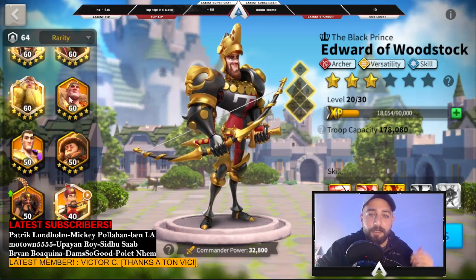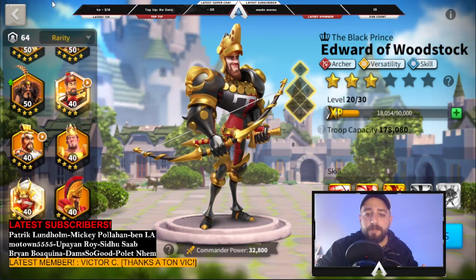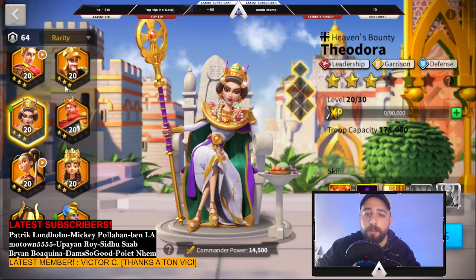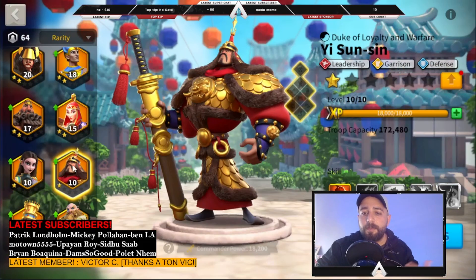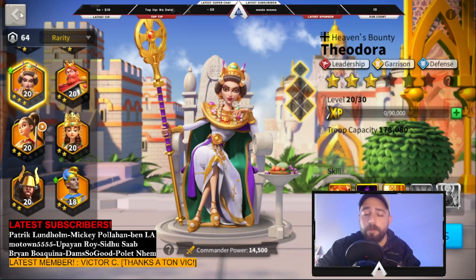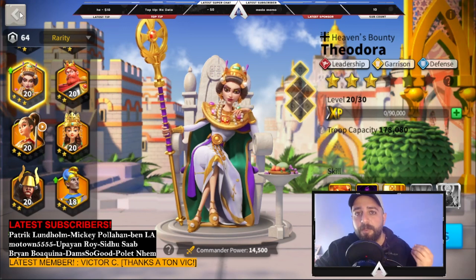The last group to avoid: even though commanders like Theodora, Yi Sun-shin, Zenobia, and Gilgamesh are superb, we don't need them as free-to-play or low spenders because we don't need rallies or garrisons. Gilgamesh is usable in open field, but he's mainly a rally commander. We should avoid investing in these commanders because we want to be as strong as possible in the open field.